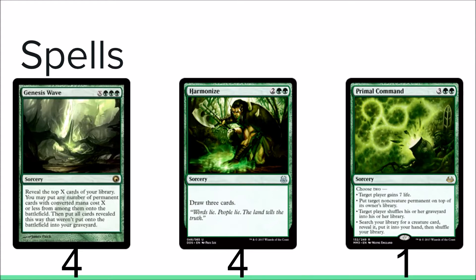You also have one Primal Command — it does everything you need it to do. It gains you life against aggressive decks, gets rid of a pesky permanent, and lets you grab your Craterhoof from your deck, among a lot of other things.